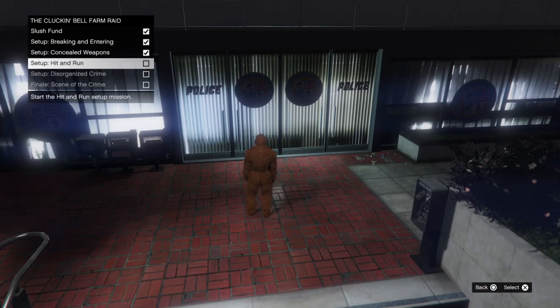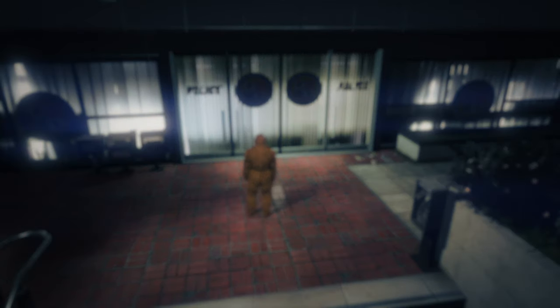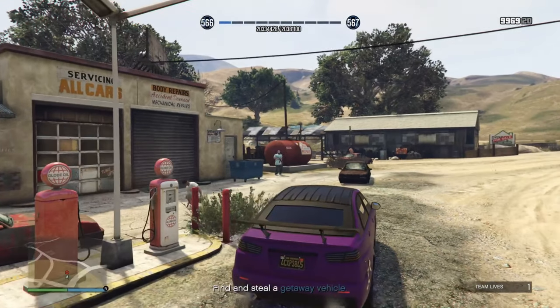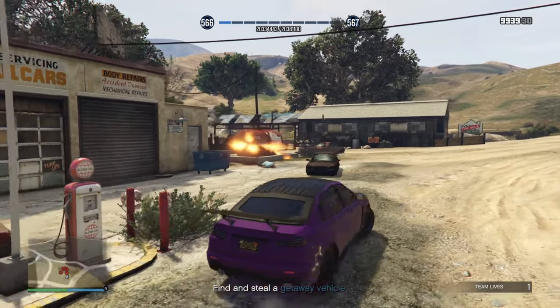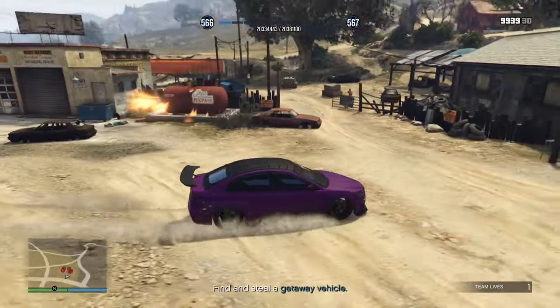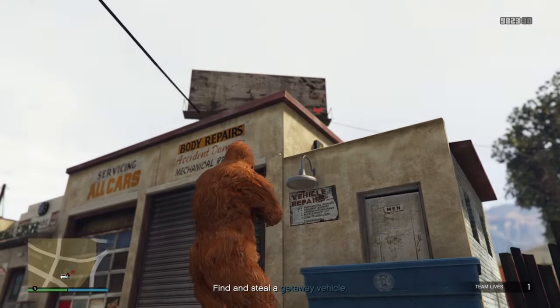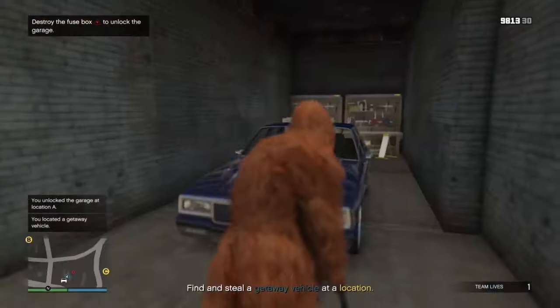In the fourth setup mission, Hit and Run, you steal the getaway vehicle — same system again with three gangs to steal from. Gang A is a small gang and Gang C is the private military. One small detail: if you steal from a gang in mission three and return to that same gang in mission four, security will be higher with more NPCs, though it's honestly not that bad.